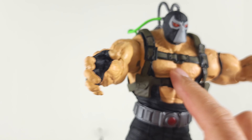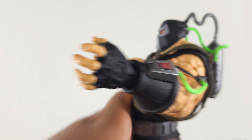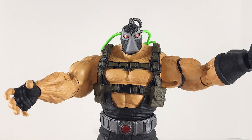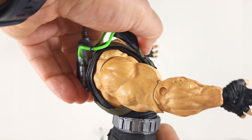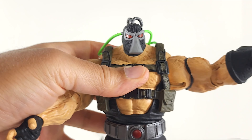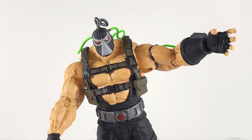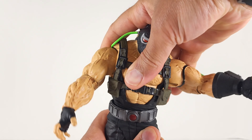He's got no articulation up here in the ab area — it's all just solid. He doesn't get any crunch at the waist, but he does go back a little bit. So if I hold him straight up, you can see that he's leaning back a little bit. That's his lean back just a little bit. 360 at the waist, so he's good. He does lean with it a little bit. He also rocks with it. Can he roll? Yeah, you can get a roll out of him.